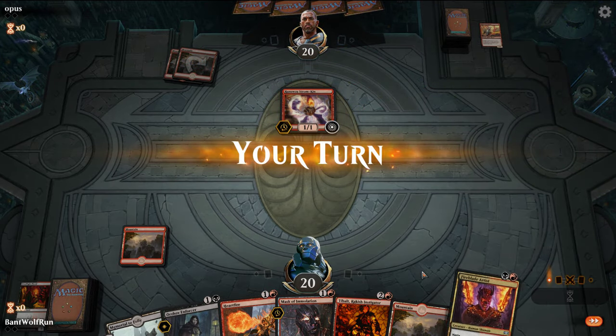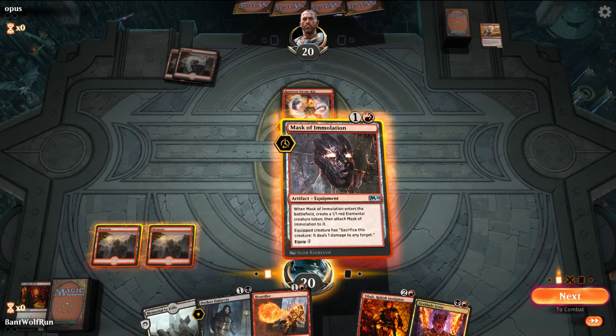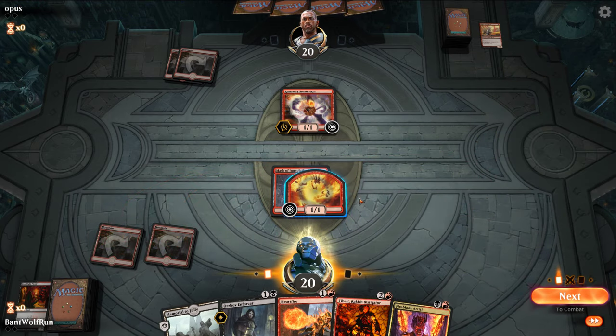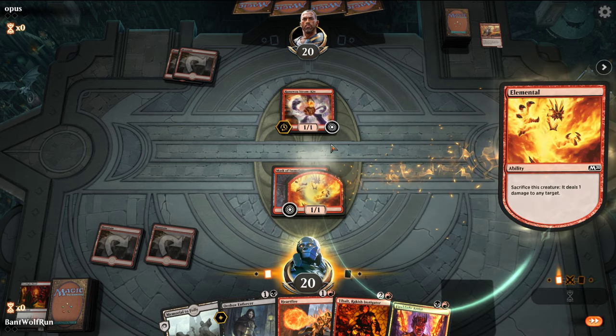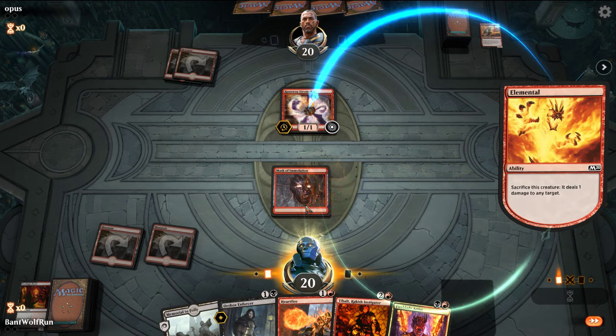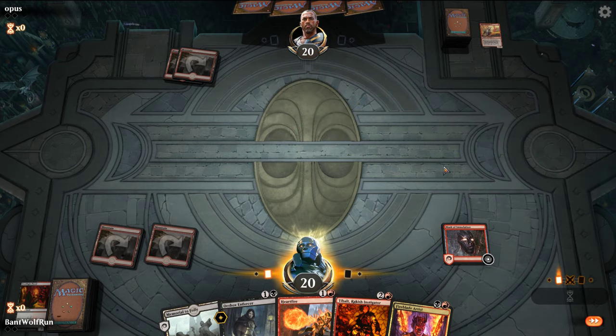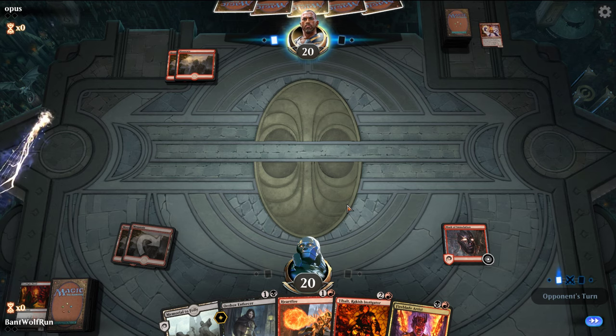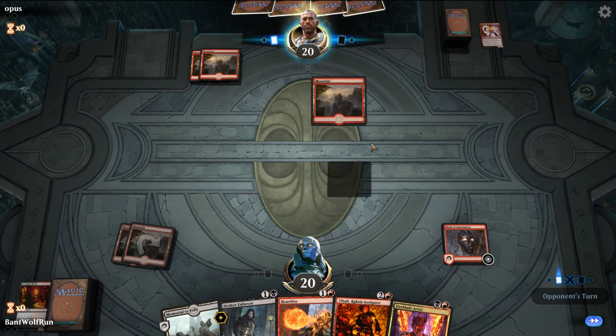Okay, so Steamkin — now we can kill it on the spot. This way we have a creature that can block at times, or in this case it's removal. An untapped land would be great here to drop down a Tybalt.